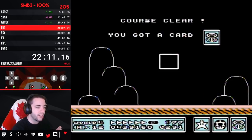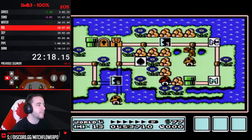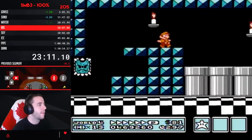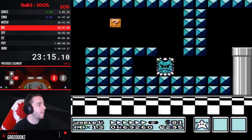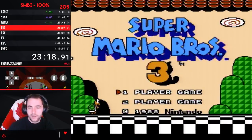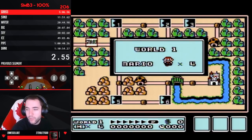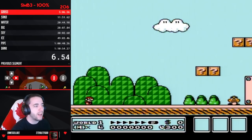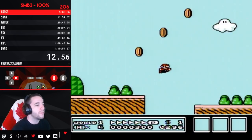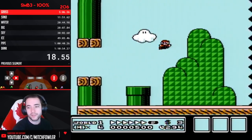So warp whistle, music box, warp whistle, hammer — that should be right. We timed it and it's 48 frames to equip the cloud. A one-input inventory move is 48 frames.